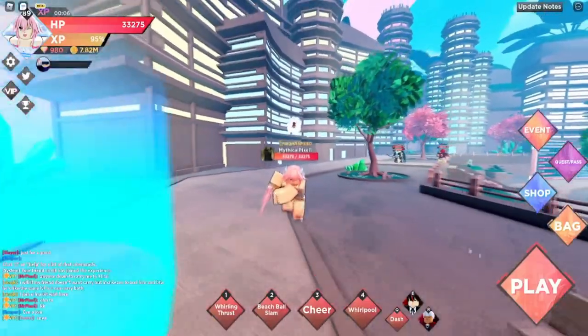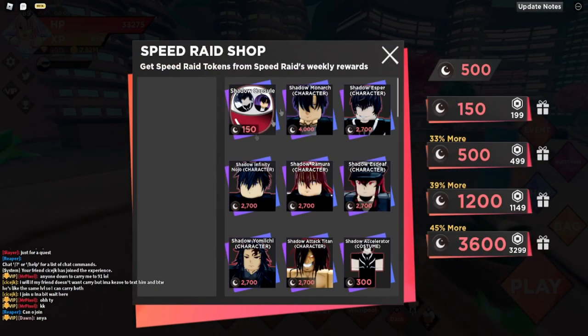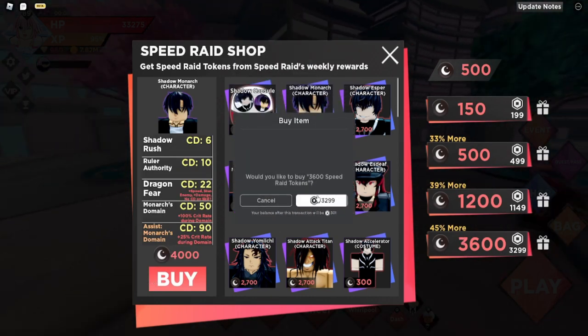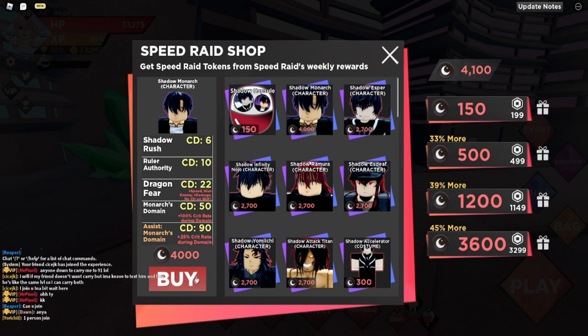I am back in this video because I'm gonna be buying a Shadow Monarch and testing him for the first time. I haven't tested him before but everyone said he's really great — the best character in the game. This dude right here, Sungjin Wu. So we're just gonna grab this real quick. We have 4100, let's go.